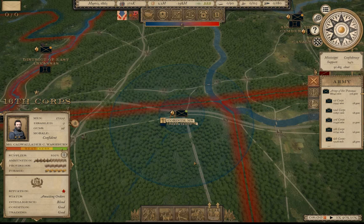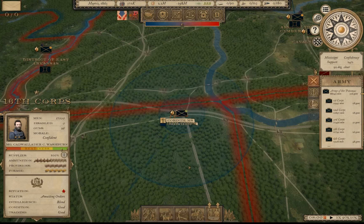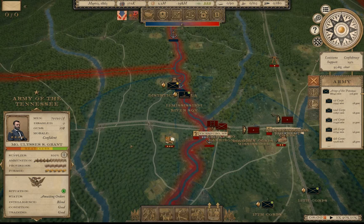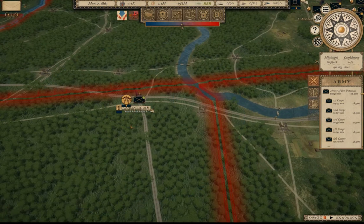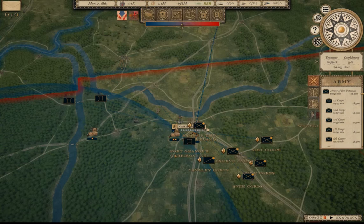Let's look at some examples of the telegraph station's impact on order delay. We're going to use the 16th Corps in the spring of 1863 campaign, stationed at Corinth, Mississippi, attached to the Army of Tennessee under Grant. Order delay is also hugely impacted by army command. Washburn takes orders from Grant, who is located near Vicksburg but is out of contact with the telegraph system — and so is Washburn himself, even though there's a telegraph station at Corinth, it's just outside the telegraph infrastructure, with the closest connected station being at Nashville.